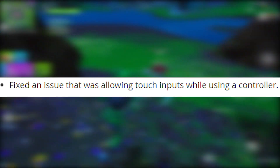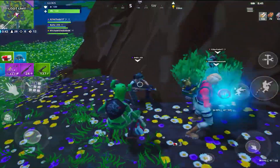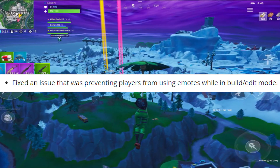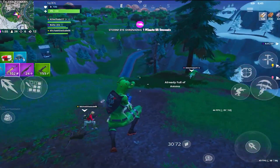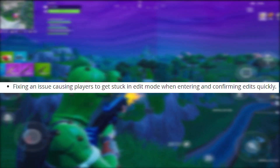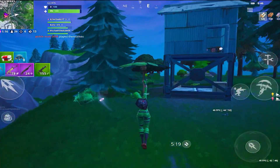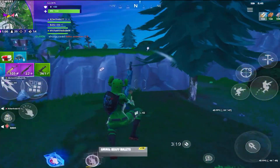They fixed an issue that was allowing touch inputs while using a controller — before this update you could get into a console lobby and then switch to normal mobile. They fixed an issue preventing players from using emotes while in build or edit mode. They finally fixed an issue that made items on the quick bar hard to drag and drop, which has been feeling super buggy for the past month. They also fixed players getting stuck in edit mode when confirming edits too quickly, and fixed the trajectory line for throwable items always being visible when using a glider on mobile.